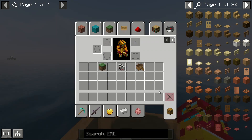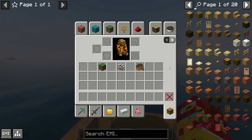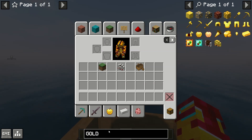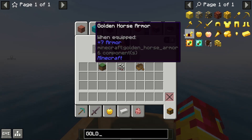Step number one: we can also view the recipe for any item. For that, find the item in your inventory, in a chest, or in another inventory, or in the right-side menu. You can also use the search panel here — for example, when crafting something with gold, type 'gold' in the search panel and find everything gold-related.